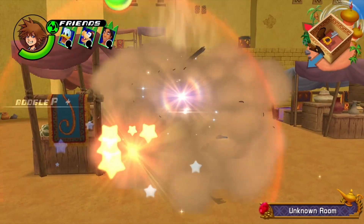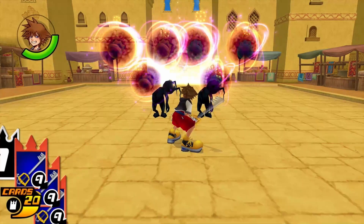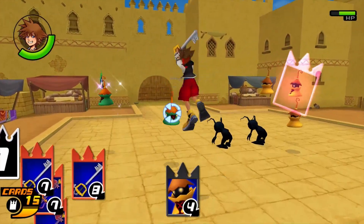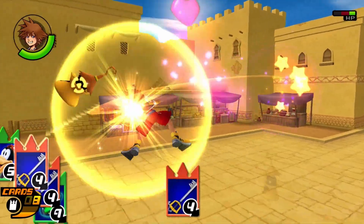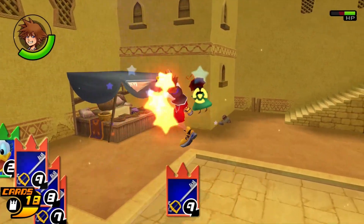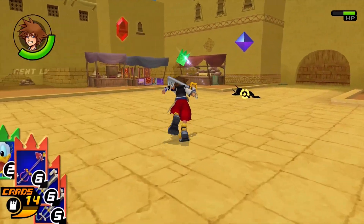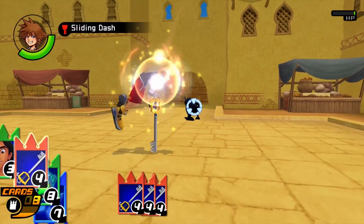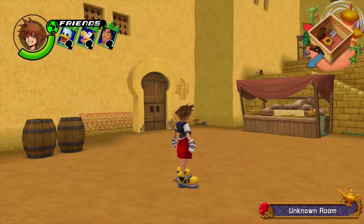I know in the original Kingdom Hearts there were enemies that would hide in the pots, so we're going to have to be careful of pot enemies — like spider dudes, they were kind of the worst. I have a feeling we will encounter them because the game likes to throw interesting unique things at us. I'm doing pretty good in these fights — the yellow ones are lightning and I still dealt with them well.